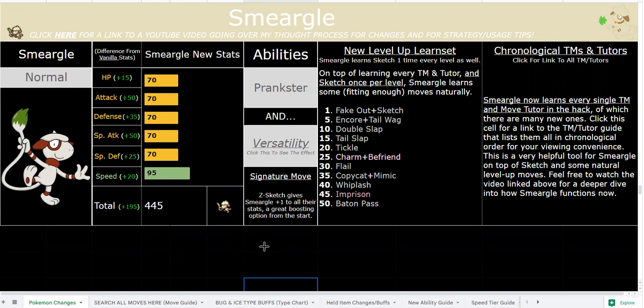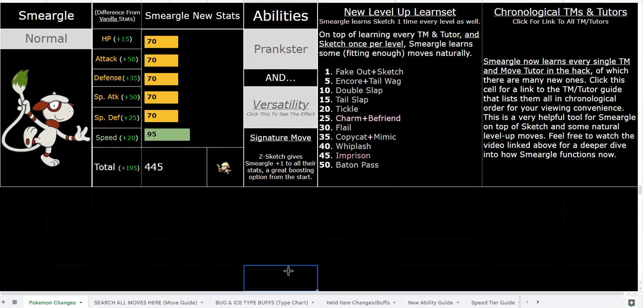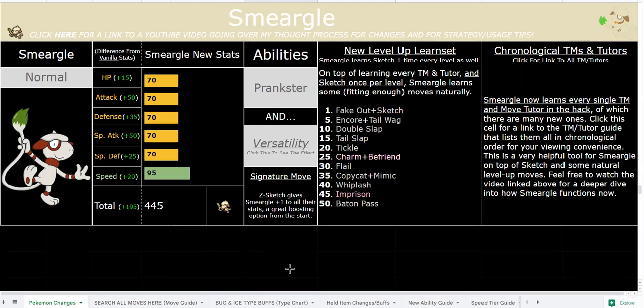The only downsides are that its stats are still mediocre on paper and switching it in is difficult because it doesn't have many resistances and is pretty frail. But you have Focus Sash, dual screens with Prankster, and so many ways to make yourself bulkier — it's such a fun mon. This rewards skillful play where you can use Z-Sketch Versatility and just swap three coverage moves and sweep, or you can fully utilize both Prankster and Versatility for maximum leverage.